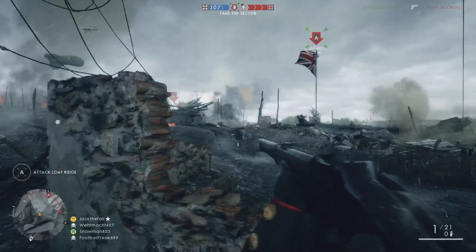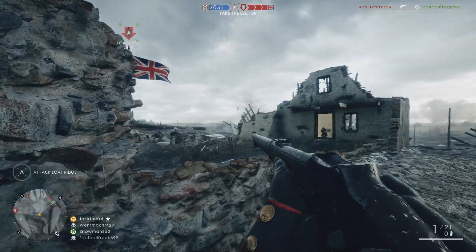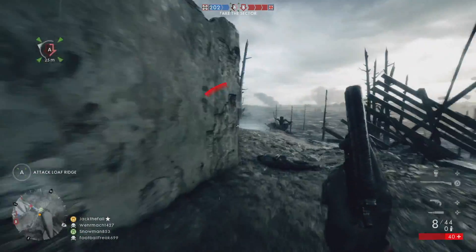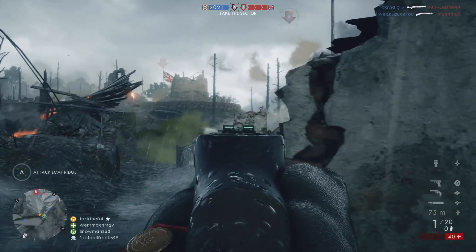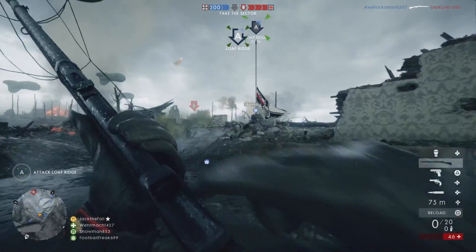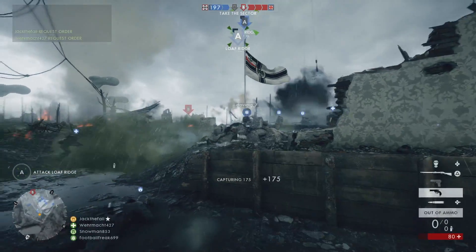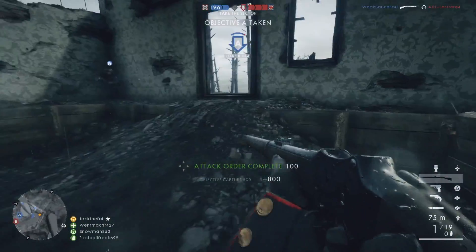So you can see I became the squad leader because I requested an order and the squad leader did not put one down. It gives you a minute for the squad leader to put an order down — if they don't, whoever requested it first will get put in charge of the squad. Should have been a headshot where our team backed us up there, which would be awesome.